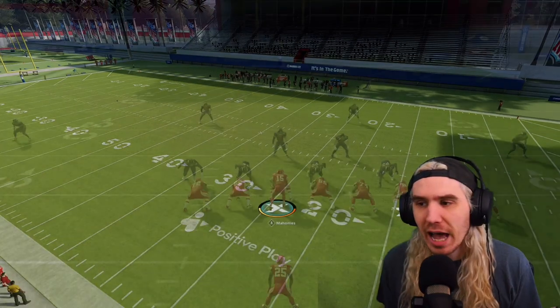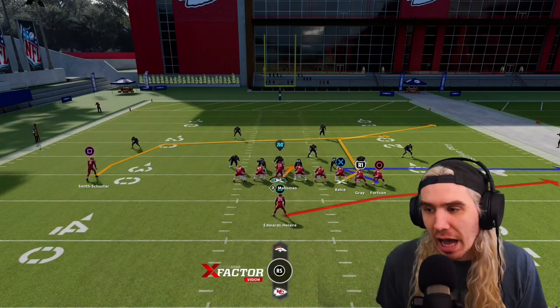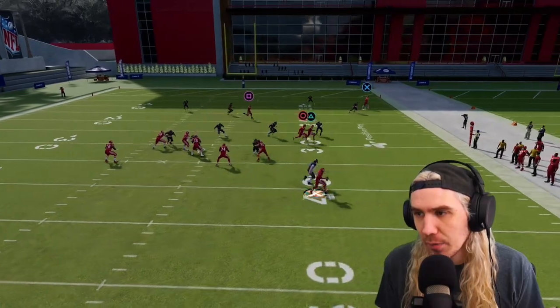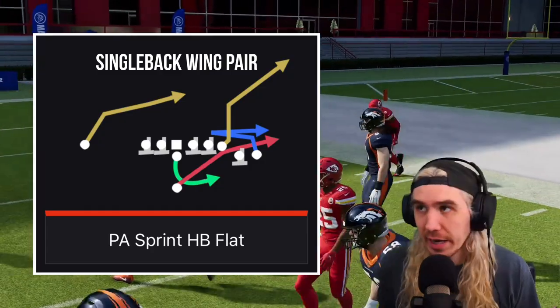Let's jump right into the Sprint Flat. I like the Sprint Flat because it has this little ziggurat here with the outside tight end. It's a heavy set formation and we can roll out no problem. We're rolling out - we got Schuster wide open. Nice and easy. We pick up a first down.